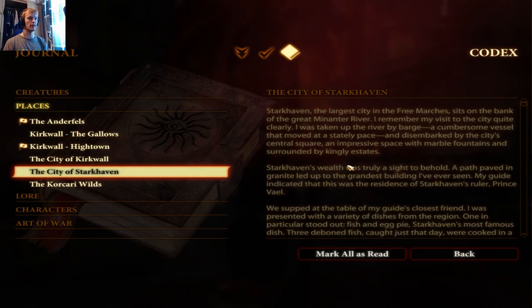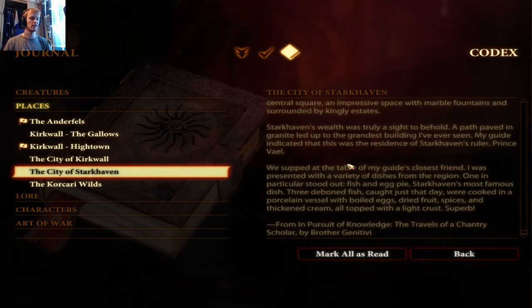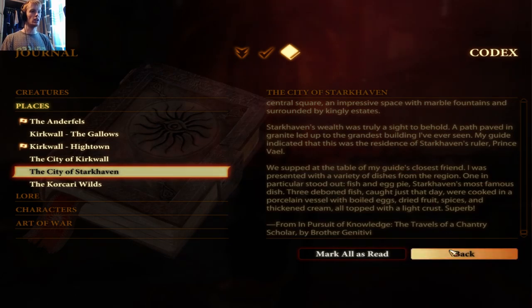Why can't I speak? 'I remember my visit to the city quite clearly — I was taken up the river by barge, a cumbersome vessel that moved at a stately pace, and disembarked by the city's central square, an impressive space with marble fountains surrounded by kingly estates. Starkhaven's wealth was truly a sight to behold. A path paved in granite led up to the grandest granite building I've ever seen — my guide indicated this was the residence of Starkhaven's ruler, Prince Vale.' The famous dish is fish and egg pie — deboned fish cooked with boiled eggs, dried fruit, spices and thickened cream, topped with a light crust. I could actually eat that.